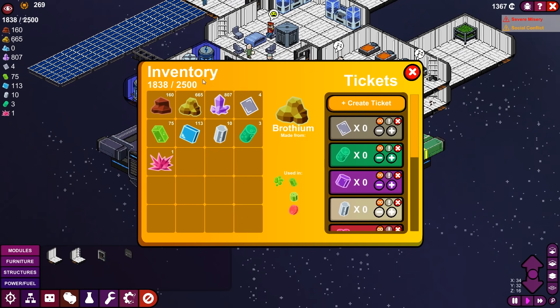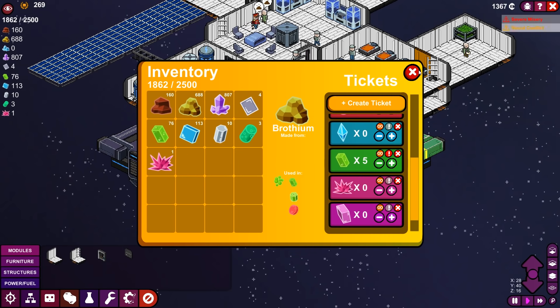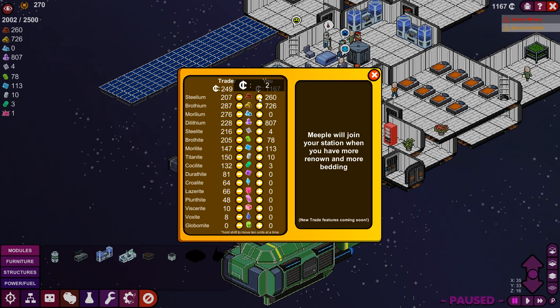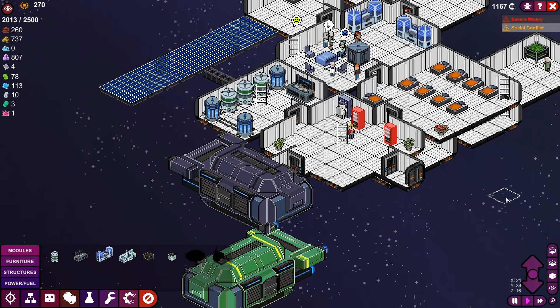That was a good investment. It took a little bit of time, but they're finishing up making the Brothium. We'll make that the priority for now so they can finish that off. And then we're going to make more Stelite, which of course is the thing we are always in need of. We'll use our vast sum that we made from the Plurithite and buy a lot more Stelium so that we can make more.